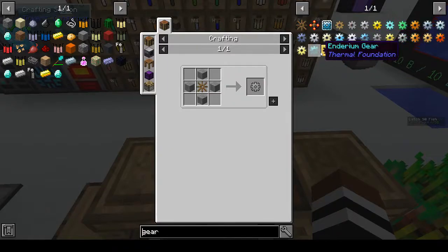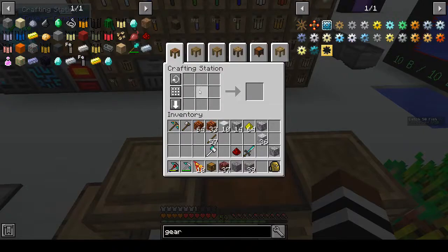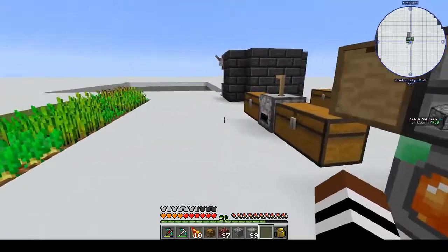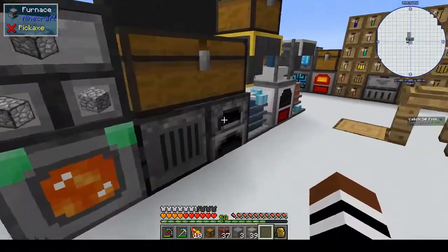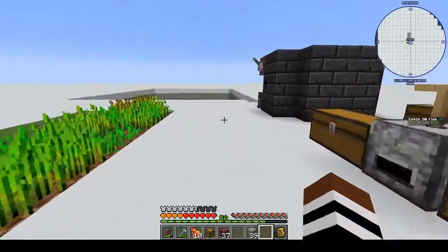The only gears we have are from Thermal Foundation. So we can make a wooden gear, and then we need some stone - we had one in here, right? We need three more. So while that's cooking up...